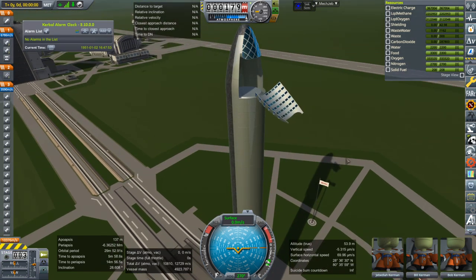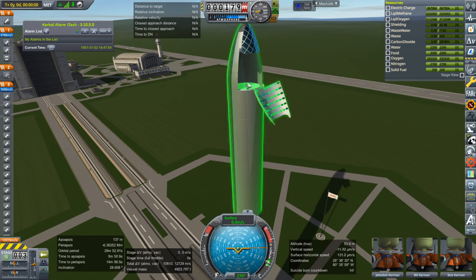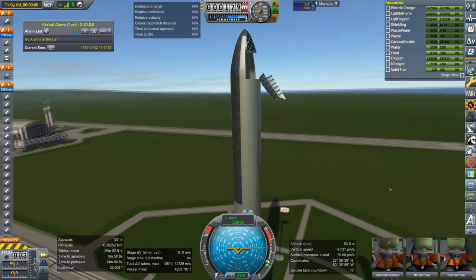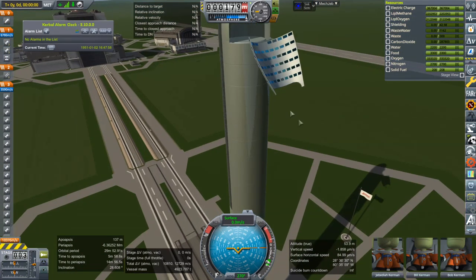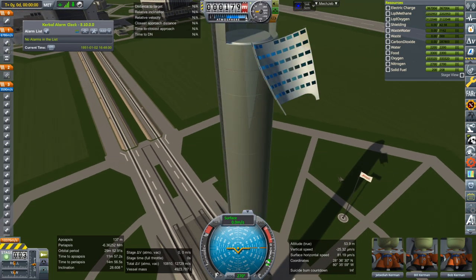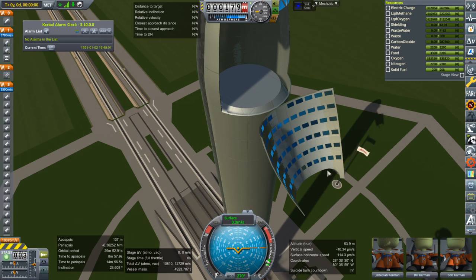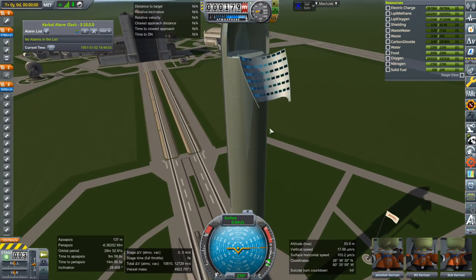I wanted a hatch, and what I was really envisioning was a hatch with a ramp that goes down from it. That's going to take extra doing, but I wanted a ramp so that the kerbals would be able to climb down and we could handle supplies.